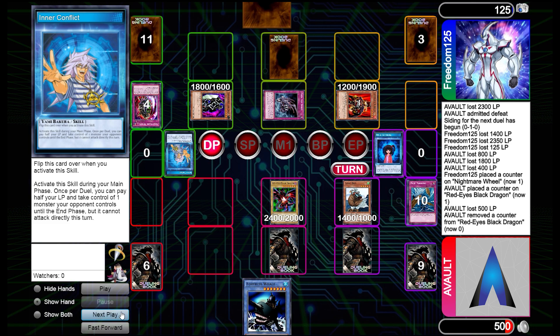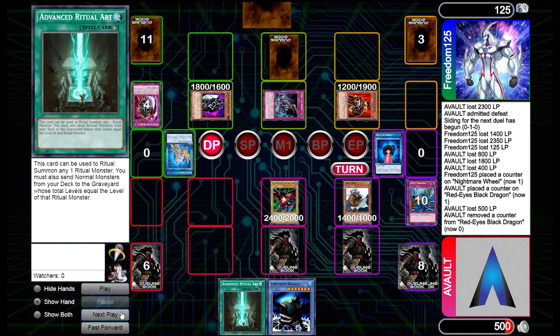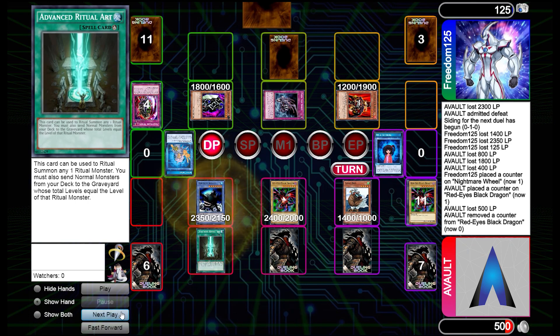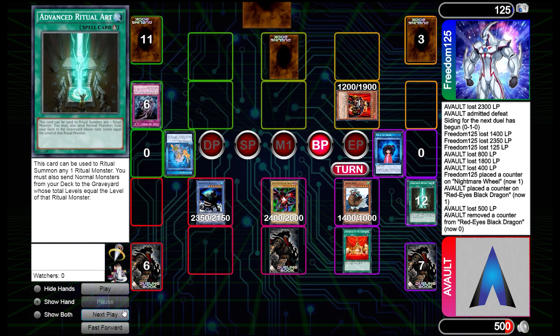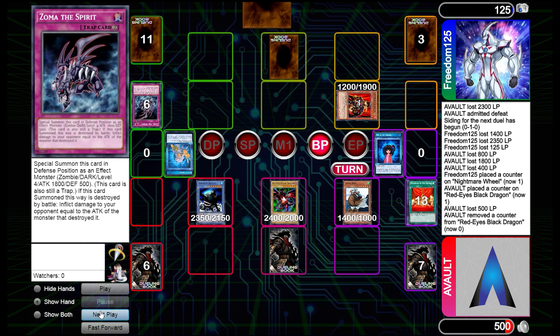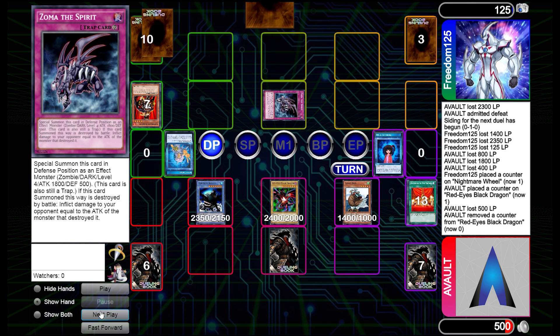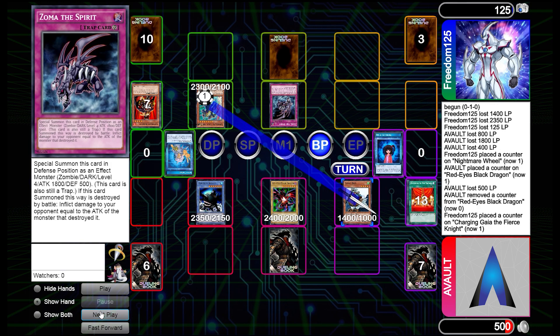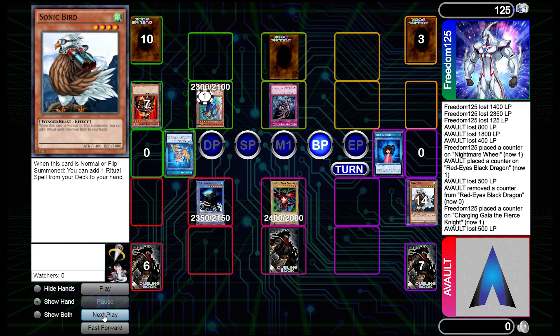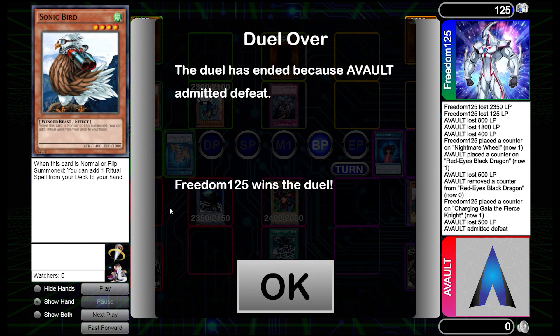We play Sonic Bird and search Advanced Ritual Art, allowing us to bring out another Fortress Whale. You can see how consistent Advanced Ritual Art is — instant Fortress Whale. We turn the tide back to three monsters against three. We use Offerings to take out Zoma the Spirit so we don't take damage swinging into it, then swing for final game. But they have another Zoma the Spirit and a Guy of the Fierce Knight at 1900. They swing in for exactly 500 life points and we lose game two.